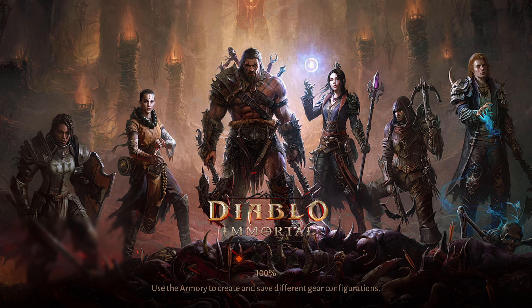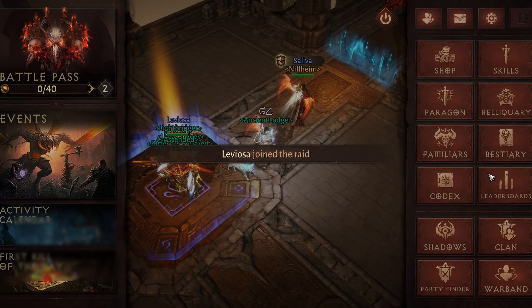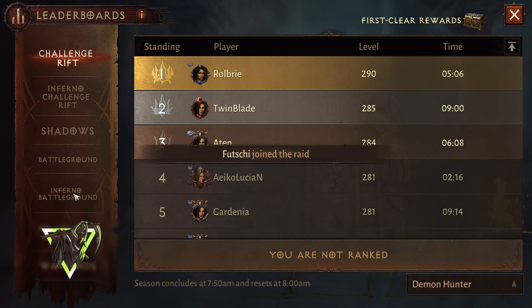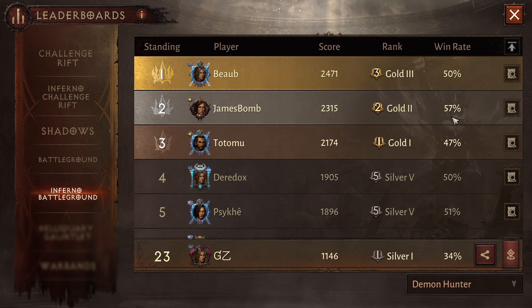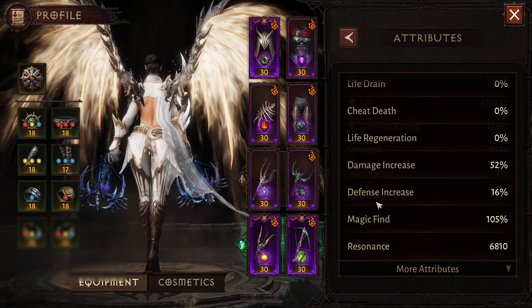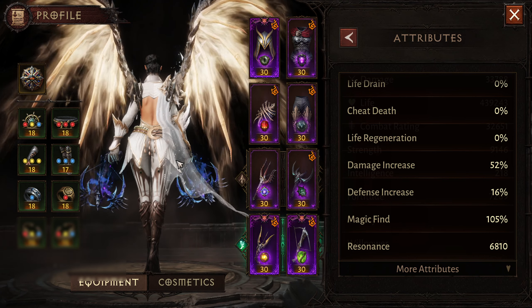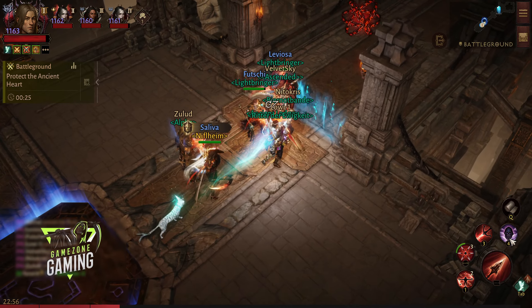Battleground right now is really messy. We have a 23 with a 34 percent streak, and the highest person is Gold 3. Then there is another with 57 percent, but Gold James' bomb is almost maxed out — must be using different gems. But anyways, let's focus here and check out the smoke screen.